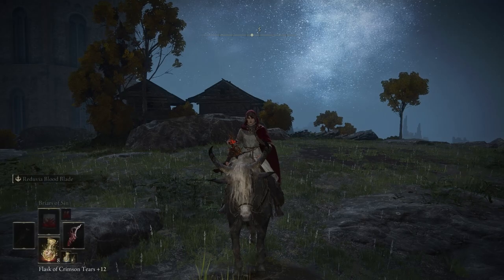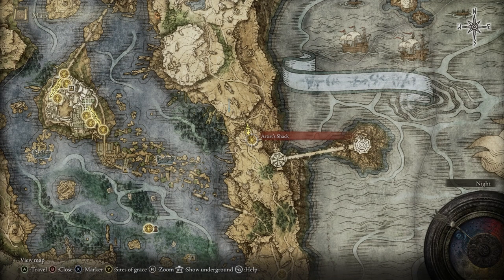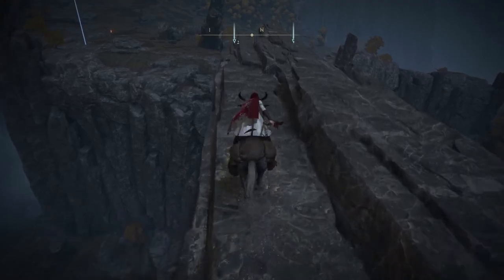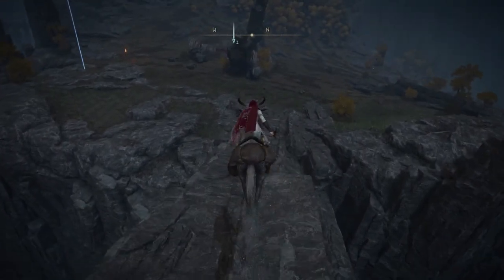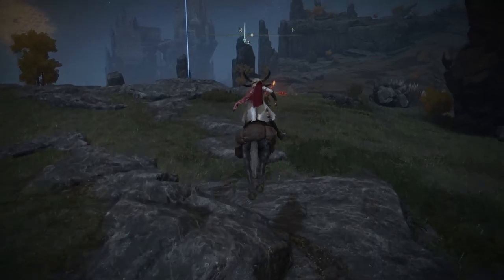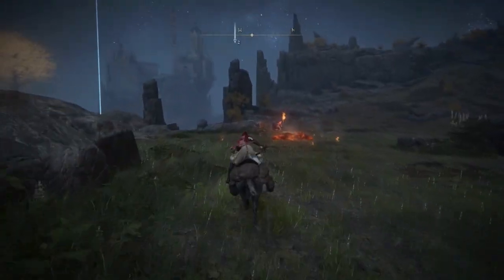To get our first sorcery, Briars of Sin, you want to come to Limgrave at the Artist's Shack. The easiest way to get there is to cross on this broken pillar. You're going to see our friend there who's got two slugs with him — that's the guy you want to kill, and the sorcery will drop.